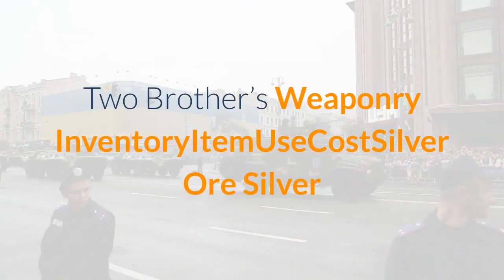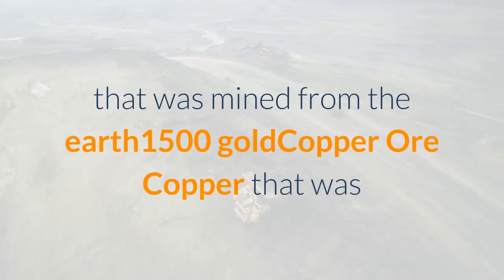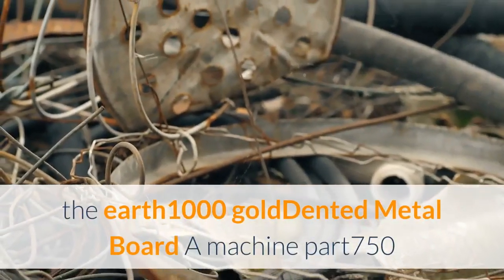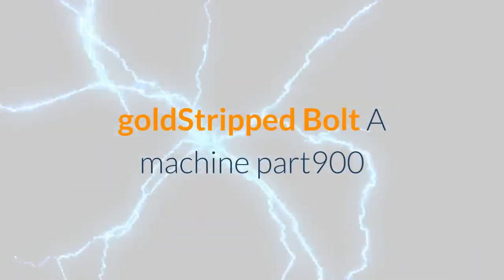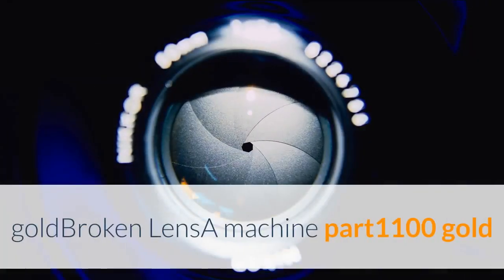Two Brothers Weaponry inventory: Silver (mined from the Earth) — 1500 Gold; Copper (mined from the Earth) — 480 Gold; Iron (mined from the Earth) — 1000 Gold; Dented Metal Board (a machine part) — 750 Gold; Stripped Bolt (a machine part) — 900 Gold; Broken Lens (a machine part) — 1100 Gold.